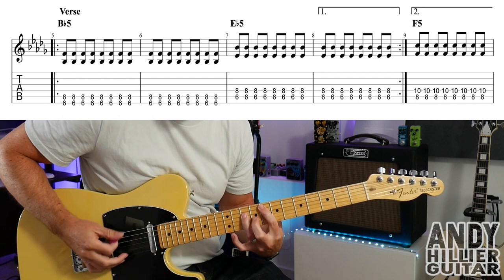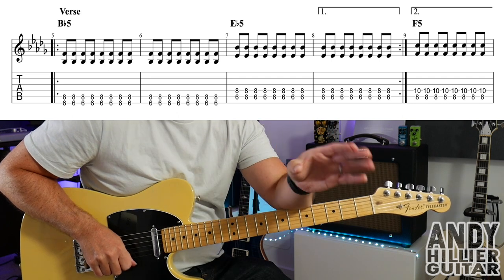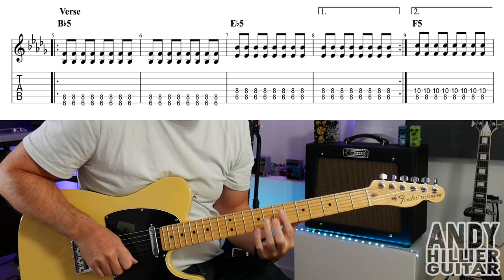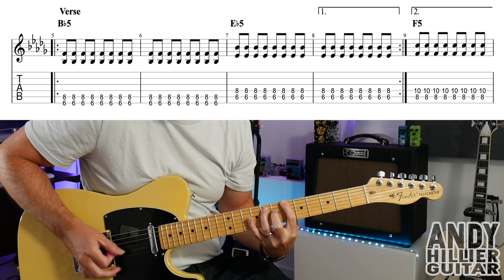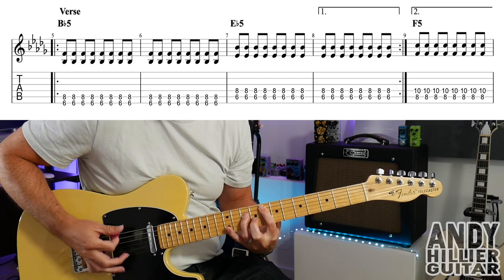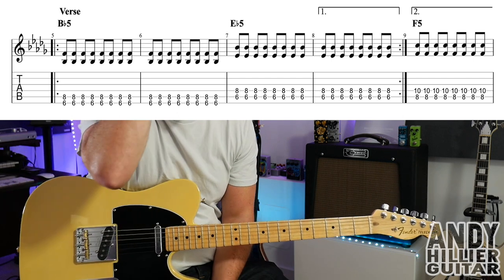So hopefully that makes sense. You play bars five, six, seven, and eight. Then five, six, seven, and nine. So the second time round goes: B-flat, then E-flat, then to bar nine — F. So that's the verse, hopefully that makes sense. And then we get the next line.